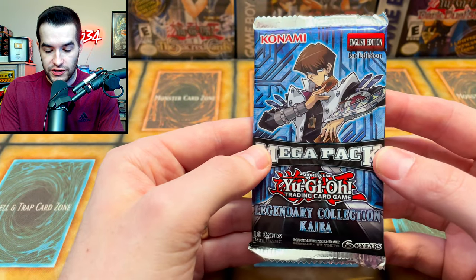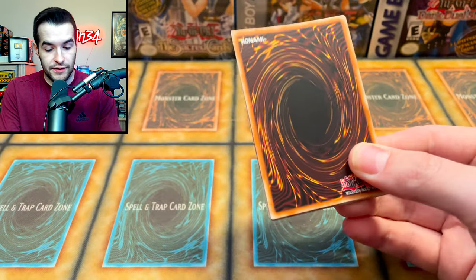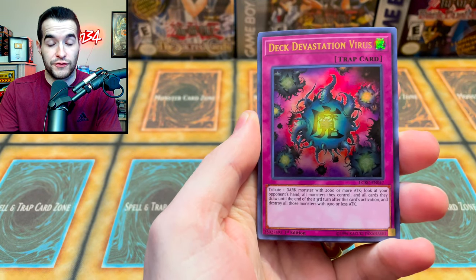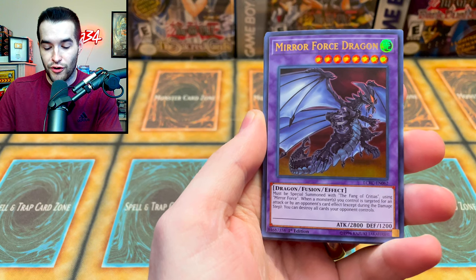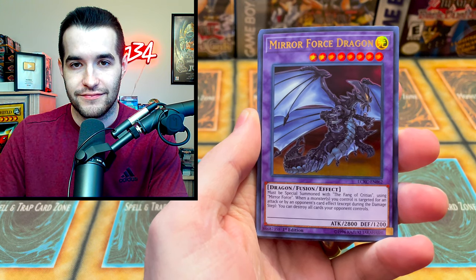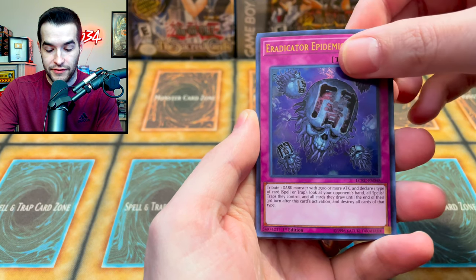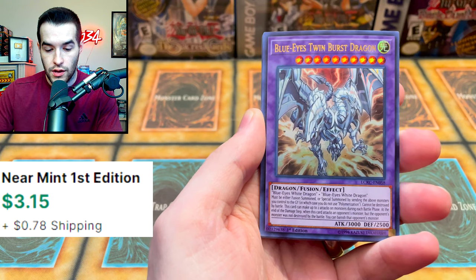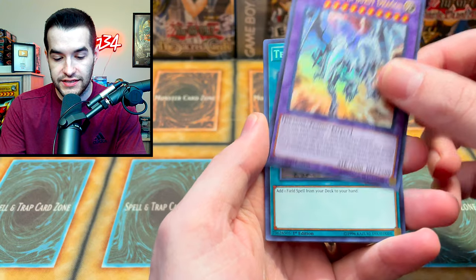The final pack of Legendary Collection Kaiba. Before we get into Legendary Collection 5Ds — which I'm pretty excited about — let's see if we can pull something crazy. Can we get Ash Blossom? It's only an ultra rare, so it'd be in the first few cards. We got the virus again, the Mirror Force Dragon. Eradicator Epidemic Virus. One more ultra — the Blue-Eyes Twin Burst Dragon! This is a good card, Twin Burst is pretty nice.